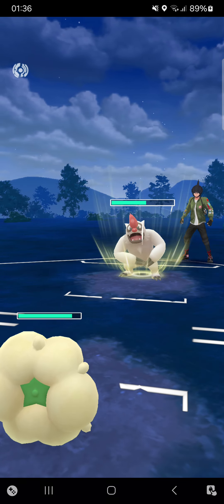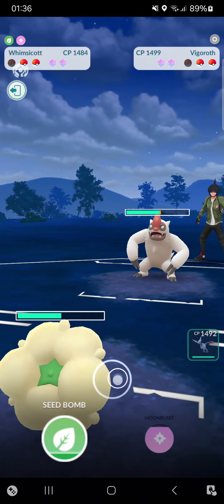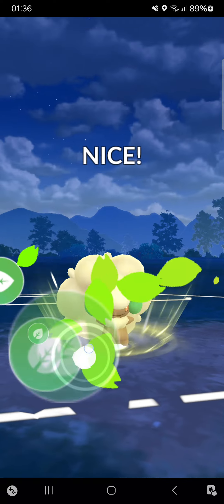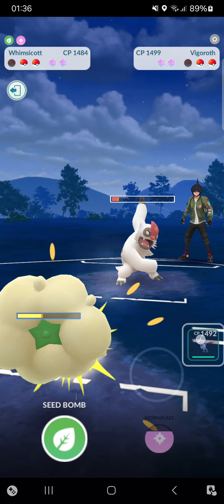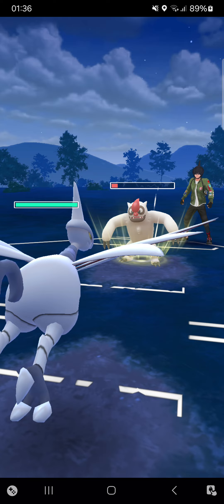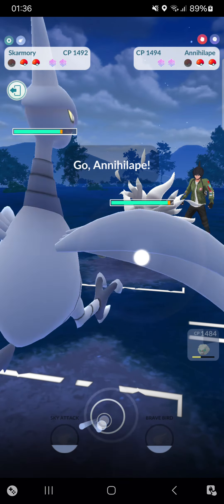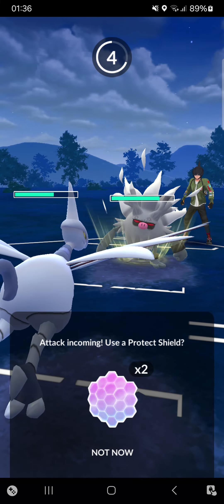I'll let this go - it'll be a Body Slam, so that's fine. Going for a bait with Seed Bomb, that's the best thing to do right now. Seed Bomb won't be shielded. Switching into my Skarmory, making a beautiful catch! Opponent will probably switch as well - in the back we're seeing an Annihilape. I have a safe Seed Bomb ready. The only thing I have to do is make it to two Sky Attacks.